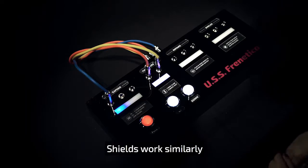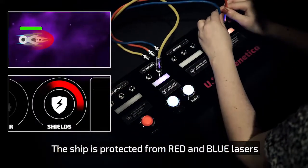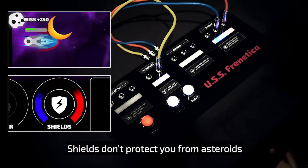Shields work similarly. With red and blue wires plugged into shields, the ship is protected from red and blue lasers. Heads up — shields don't protect you from asteroids.